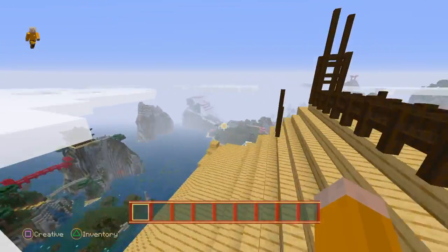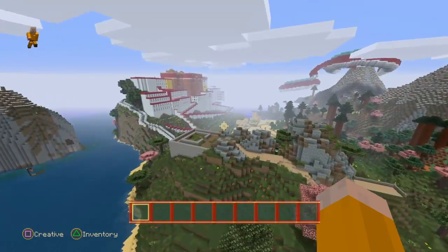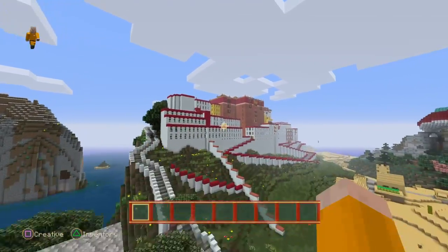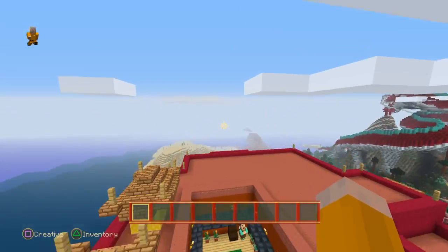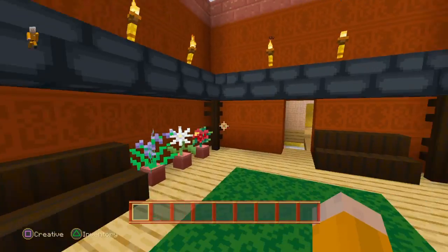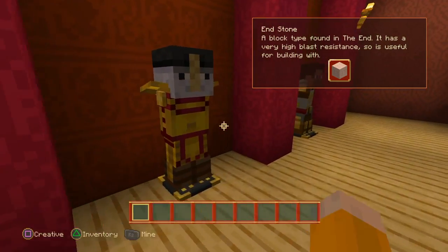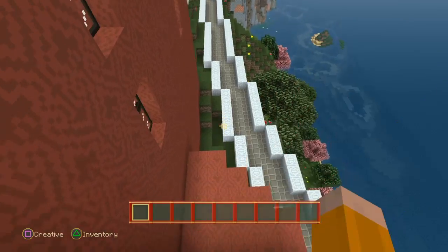If you're wondering why I'm in creative, it's because I started it up in creative because I wanted to fly around and show you guys it. It's brilliant — they've got a big massive hotel castle thing. Just break through the wall, why not?